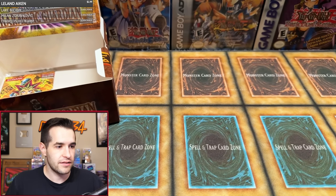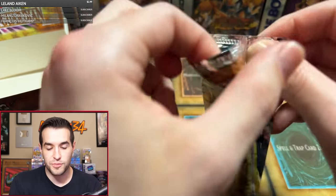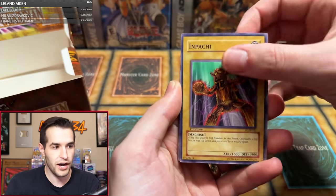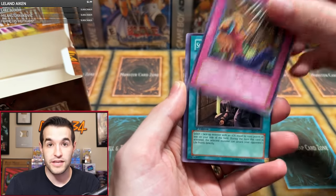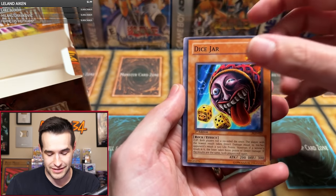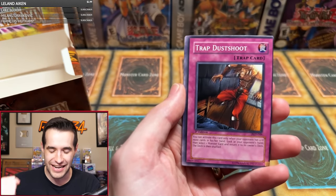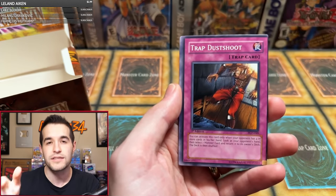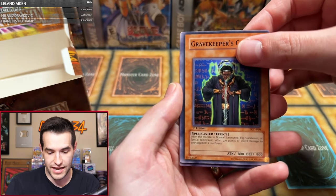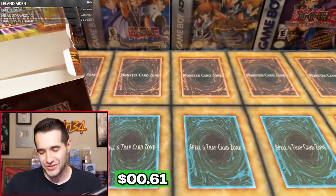Last pack is Ryan B, one pack. Can you get a secret? Let's get the secret rare in the final pack. It's been an error box, it's been a weird box. Ending it with some miscut cards as well, almost at least. Call of the Mummy, Mpachi, Shape Snatch, Needle Sealing, Secret Pass to the Treasure, Dice Jar — that's a cool one to have, almost miscut, basically miscut. Trap Dust Shoot — yes, last pack! Gravekeeper's Curse — a pretty nice section of nearly miscut cards. And Curse of Royal. No secret in this box.